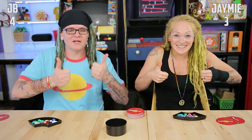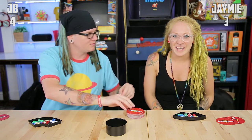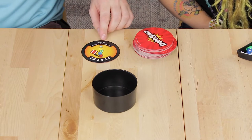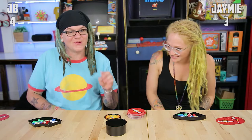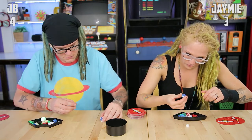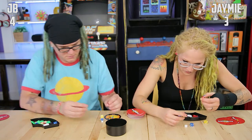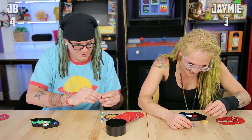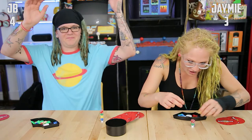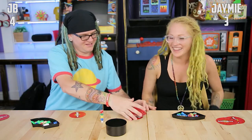If you guys liked this video so far, make sure to give it a thumbs up and subscribe. We do challenge videos every Wednesday on this channel, and reviews on Fridays. Next card: stack four dice with the six side up on a cube. Ready? Go! Shaboom! They fell off — don't bump the table. Your hands are all sticky from being warm. That was hard.